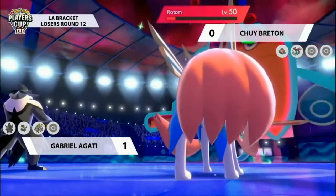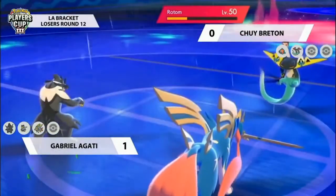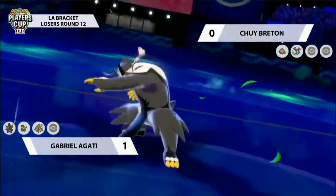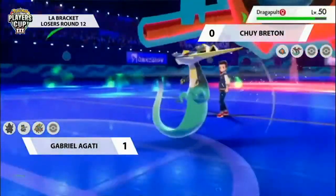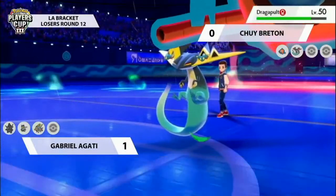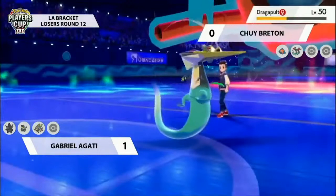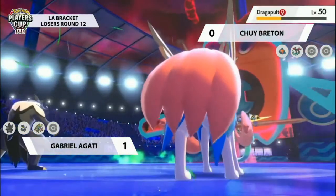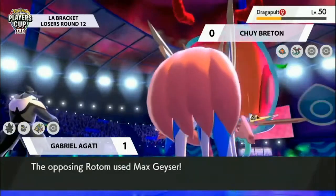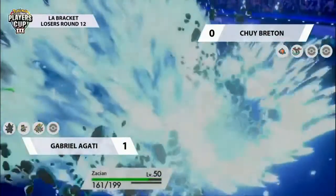Surging Strike in the rain with guaranteed critical hits is always a worry, but Urshifu actually targets down into that Dragapult — maybe getting a little revenge for the Phantom Force into it. Rotom is now free to get an attack off. It'll be interesting to see where Chewy goes — if it's into this Zacian, you can imagine a rain-boosted Max Geyser coming out, but is it going to be enough? We've already seen how well-trained defensively Gabrielle's Zacian is, but it does nice damage and puts it in closer range to be knocked out.